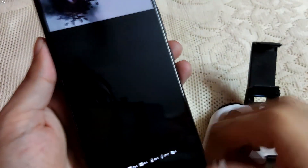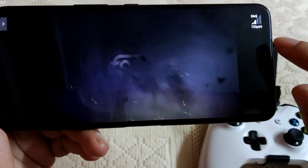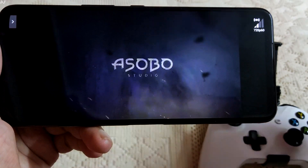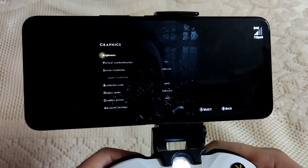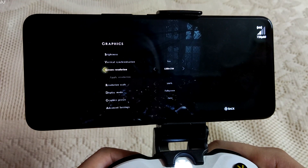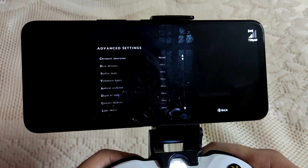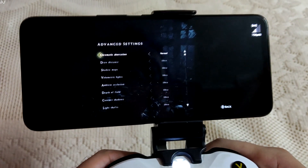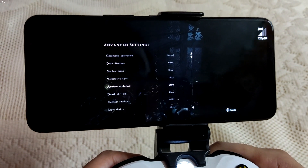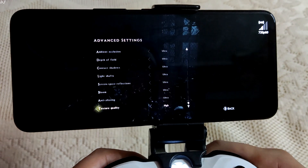Logged into my Epic Games account. You can see the signal section here — 720p resolution and 60fps. I am using an Xbox One gamepad. Graphics settings at 720p resolution, graphics preset set to auto. You can see the advanced settings here — most of them are set to ultra. Let's just start the game.